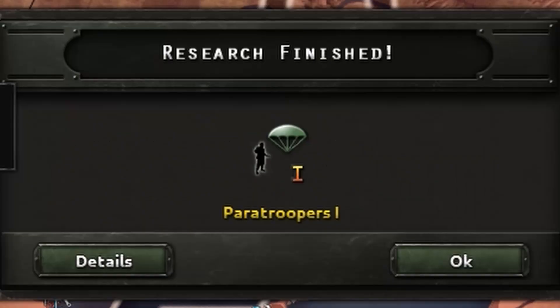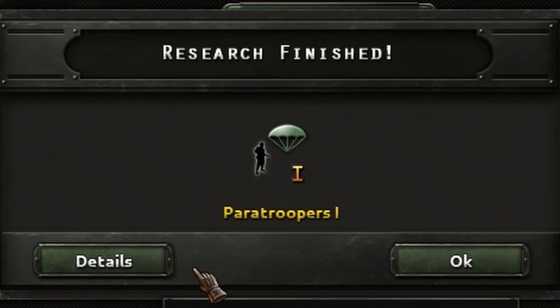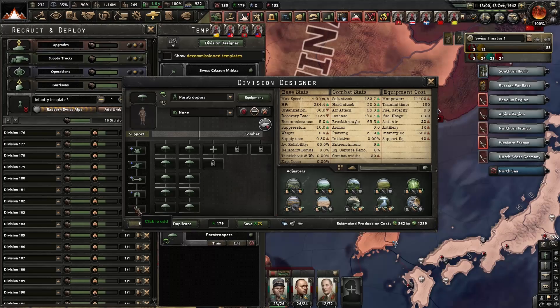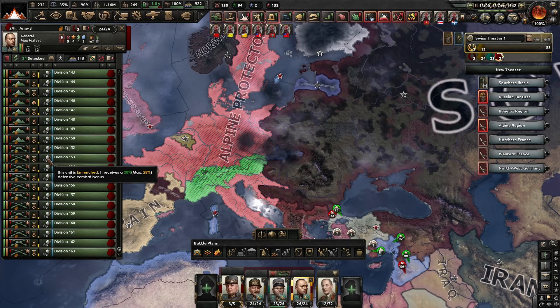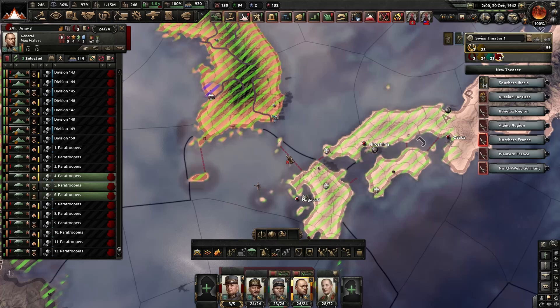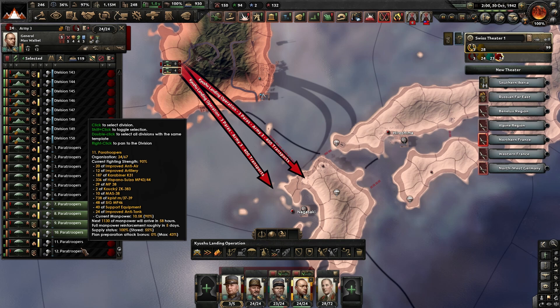The paratroopers were researched and thanks to the national spirits Switzerland gets, I could field a lot more paratroopers than usual. I turned some of my divisions in the east into paratroopers, and by tricking the AI into removing their air wings from the Home Isles, I got the air superiority needed and just rushed to capitulate Japan before their army from China could return to the Home Isles.